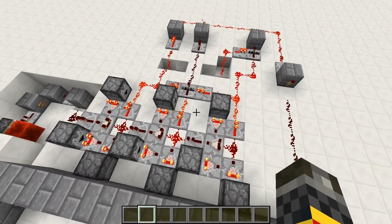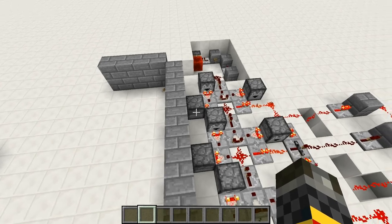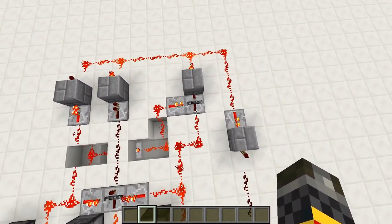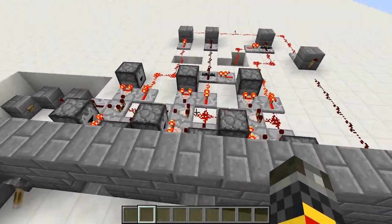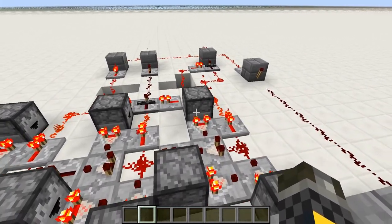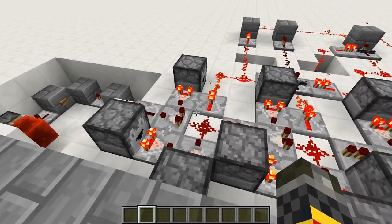I want the second one to be the right one. So if you activate the left one first or second, it will be locked out as well. Now you're probably wondering what's with this layer of droppers here — it has nothing to do with what I explained so far, and you're probably wondering what this little bit of logic here is for too.